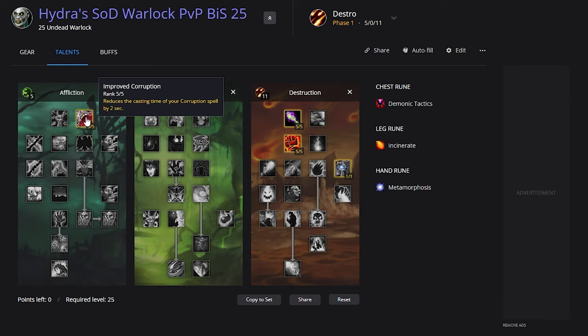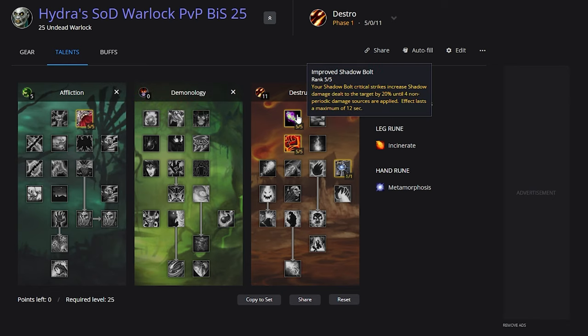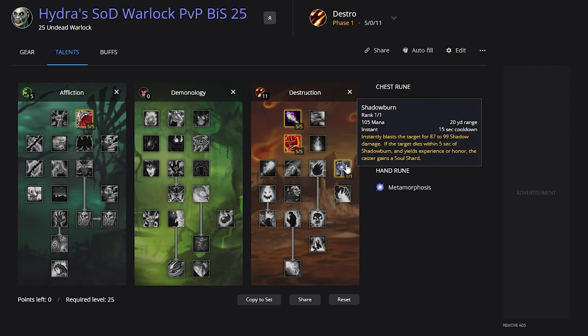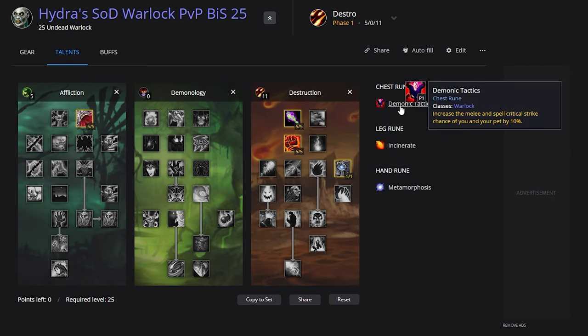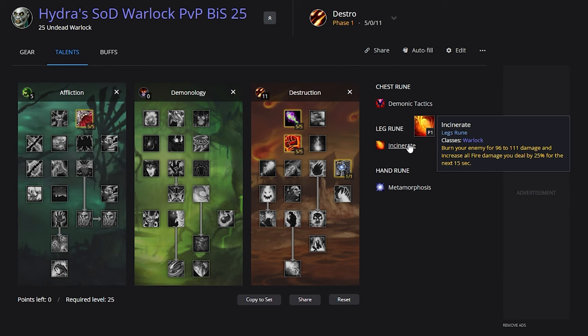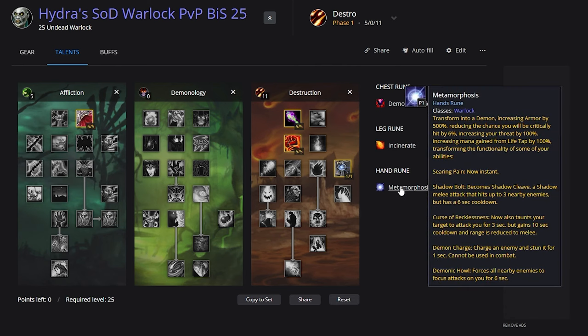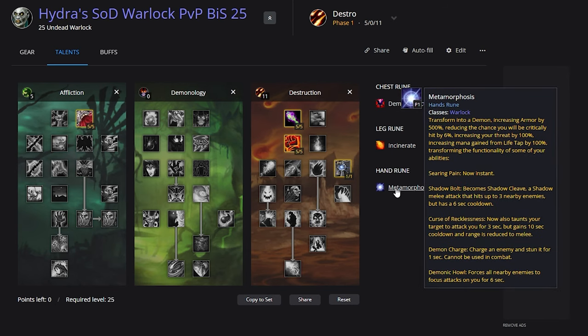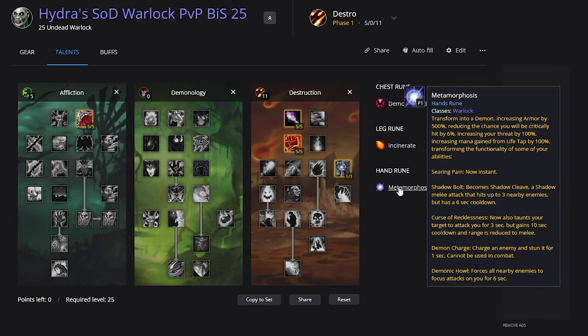For Warlock talents at 25 we're looking at both Destro and Affliction. Starting with Destro: 5/5 Improved Corruption to make it instant, 5/5 Improved Shadowburn, 5/5 Bane, and 1/1 Shadowburn. For runes, we're running Demonic Tactics — though Lake of Fire is also an option. Incinerate on the leg rune, and Metamorphosis on the hand rune. This makes us a lot tankier overall, makes Searing Pain instant, and turns your Shadow Ball into a melee Shadow Cleave that can still proc Improved Shadow Ball, meaning your shadow spells do more damage.